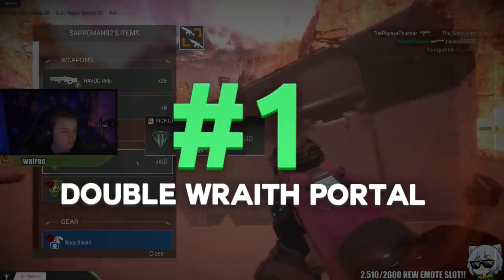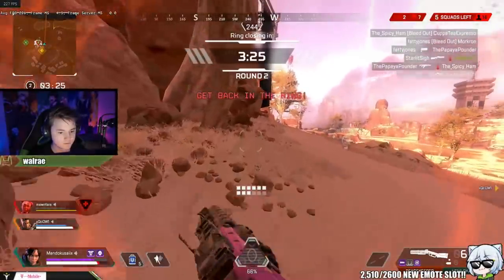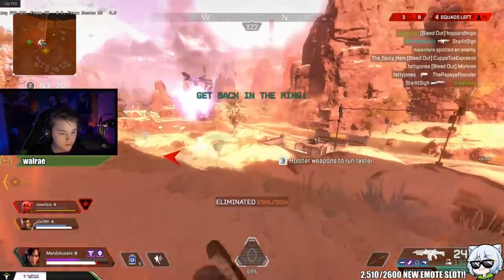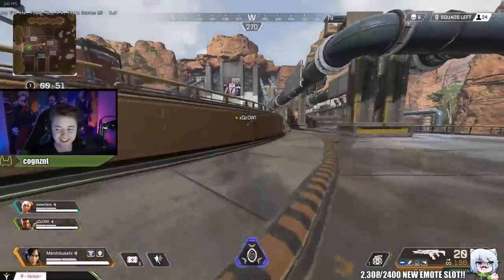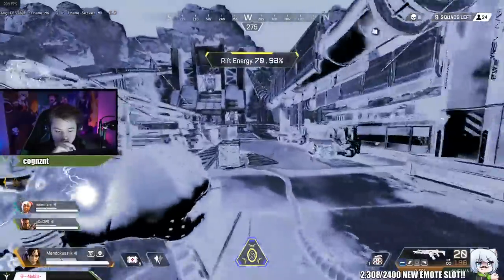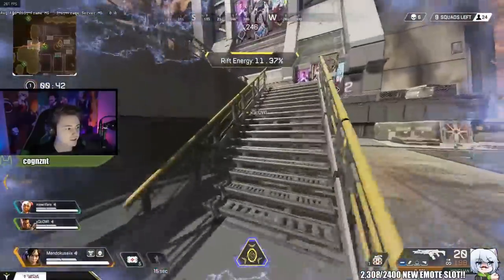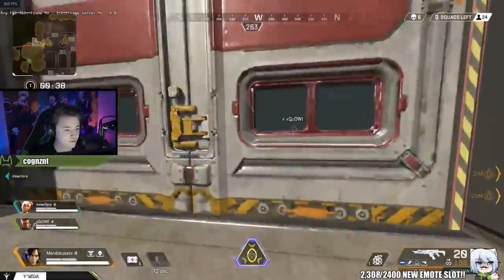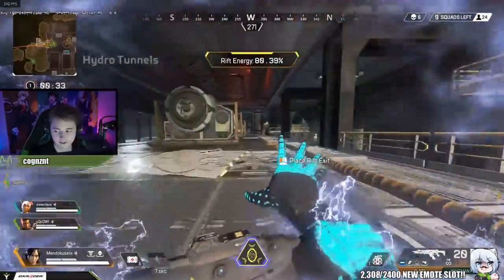For the final tip — this is definitely my favorite, and obviously also an exploit. You guys know I use my Wraith portal a lot for increased movement speed, especially when my teammates are looting or far behind, or if I'm outside the circle. I use my portal so I run faster and they can catch up easier. Well, this tip is all about using twice the amount of portals — a glitch that allows you to use double portals.